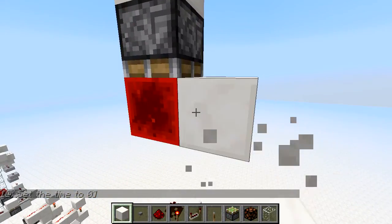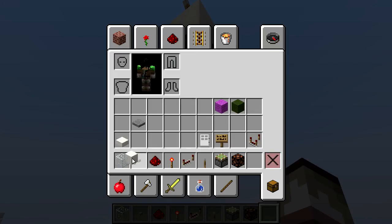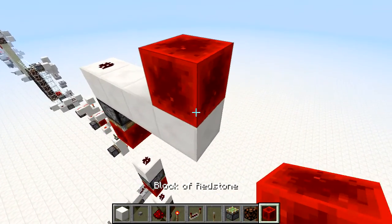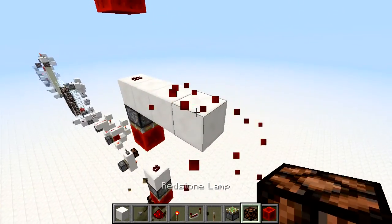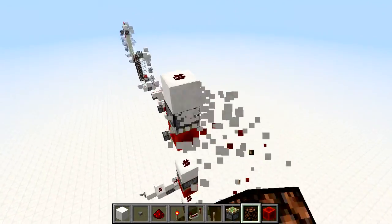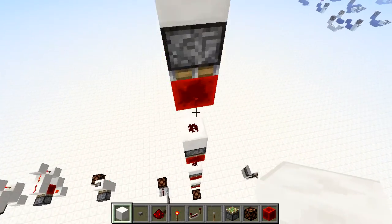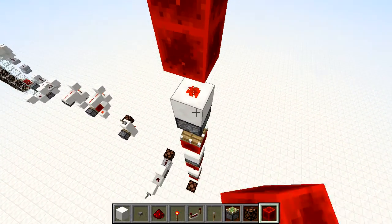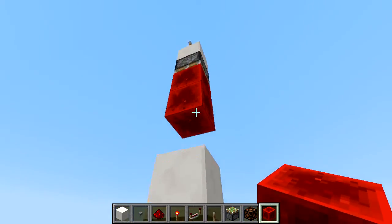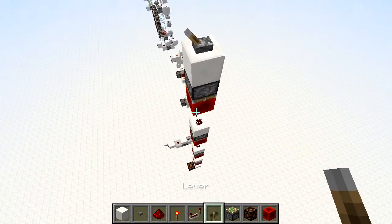I'll show you guys how it works. These are redstone blocks that were added with the 1.5 redstone update. Redstone blocks always provide power — you can see right there, placing one provides indirect power around it. As soon as the redstone block goes on top of the redstone torch, it's going to power this block, which powers the piston, which sets off a chain reaction all the way down.